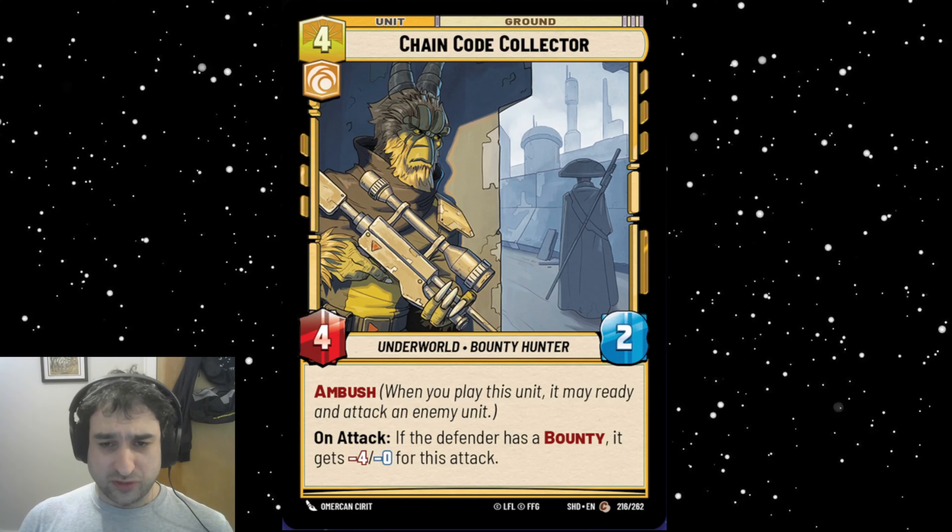Chain Code Collector is a 4/2 with Ambush. On attack, if the defender has a bounty, it gets minus four/minus zero for the attack. So the idea is you Ambush into a bounty unit, it doesn't take damage back because you shrank it, and you leave behind a 4/2. It's okay — looks mostly like filler to me. It would be pretty interesting in draft with bounties, but I don't know if this is the power level we'll be dealing with in constructed once we've got two full sets.